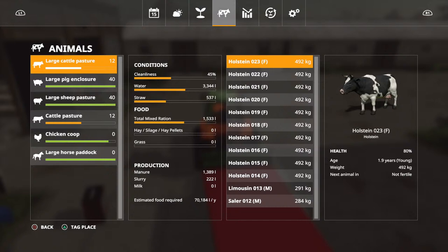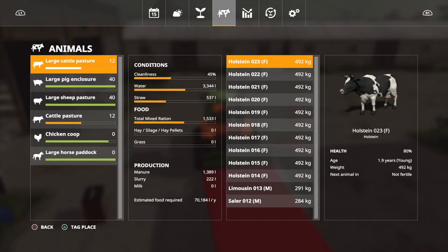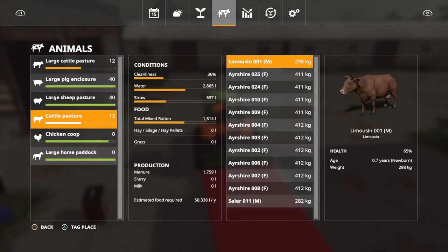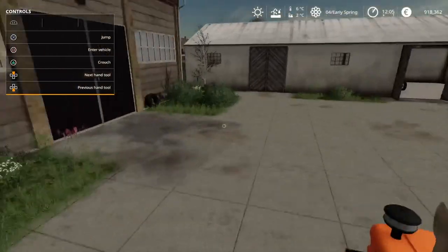Everything is in the yellow. Cleanness as well, so we'll have to clean some. They need cleanness, they need water, they need straw, they need TMR. They need water, straw, and food. Food is fine, but cleanness - definitely. They need all of it again as well - water, straw, total mixed ration, and cleanness.